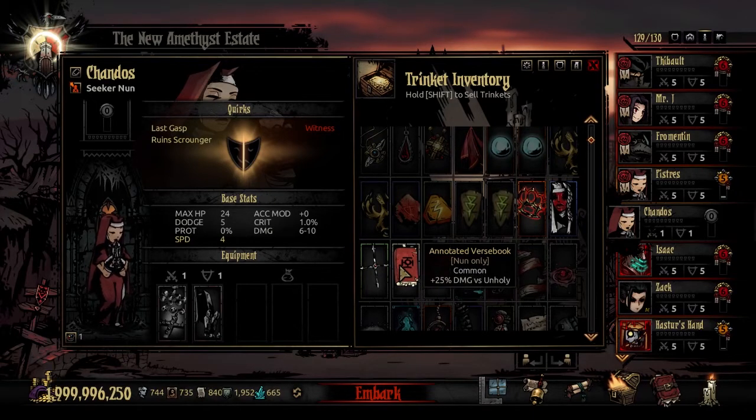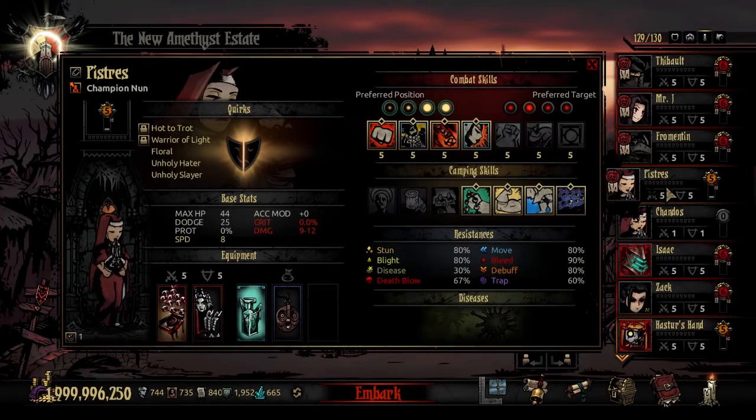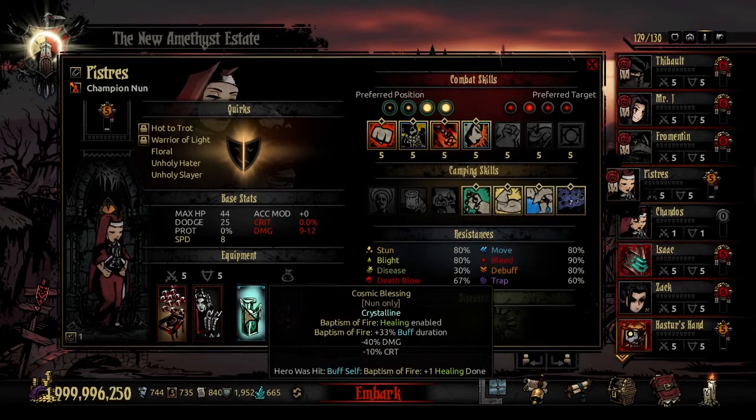Her first common trinket is the Annotated Burst Book, giving her plus 25% damage versus Unholy. The other common trinket is the Black Iron Cross, which gives a very familiar 25% damage versus Humans. She also has the Cosmic Blessing trinket.